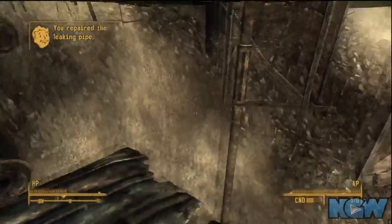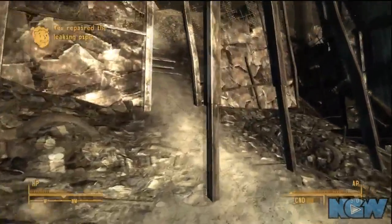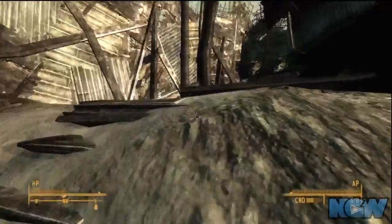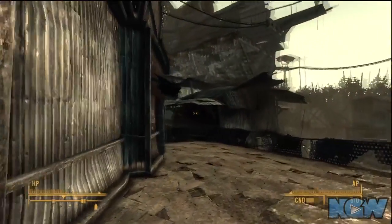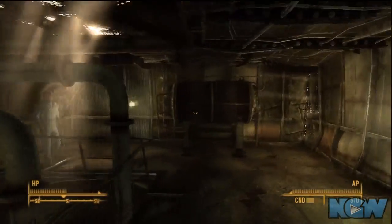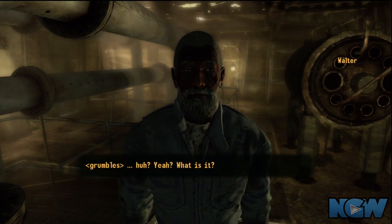Once you're done, just go report back to Walter your success, and he's going to offer to buy any scrap metal off you. Scrap metal is everywhere and incredibly plentiful, so if you choose to, you could be rude to him and tell him, you know, just give me the caps. But it's worth it — you'll find it everywhere, just go pick it up and return it to him for the free caps.